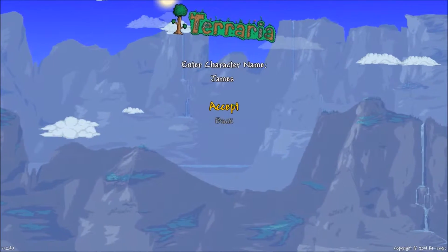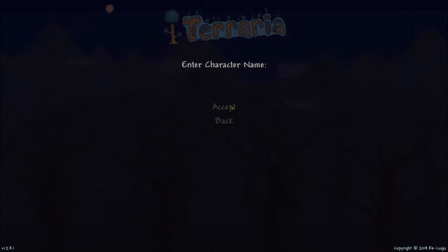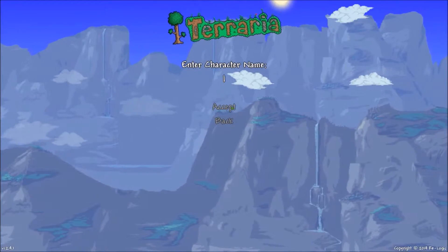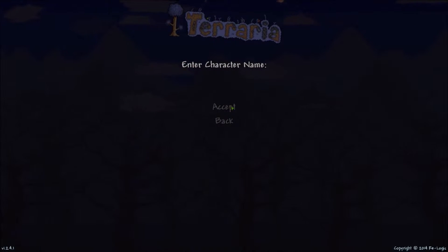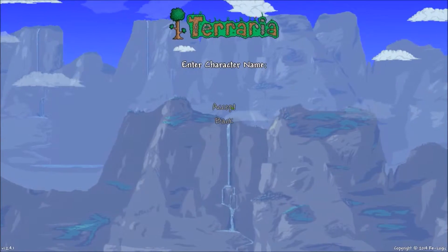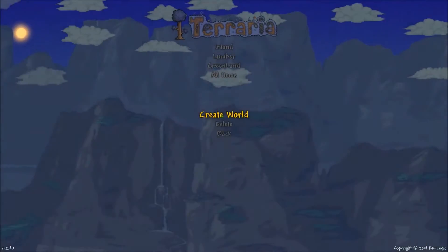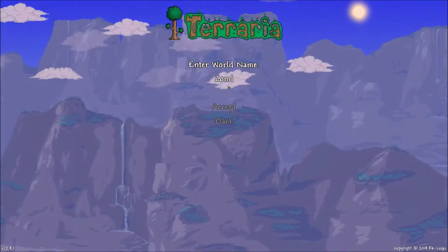Actually, I guess we called something else. This is difficult — name him... Huss, there we go. Let's create a world, a medium proportion, and it's going to be called Zombie Land, like the movie.